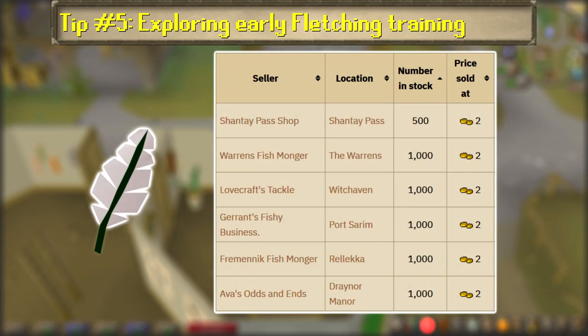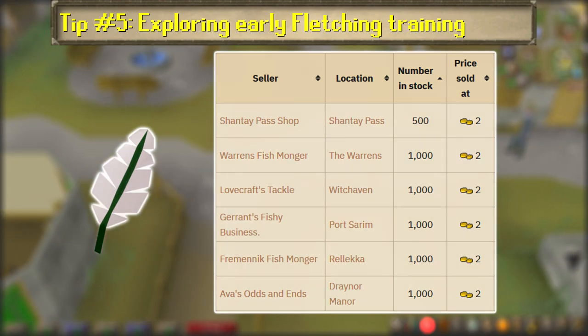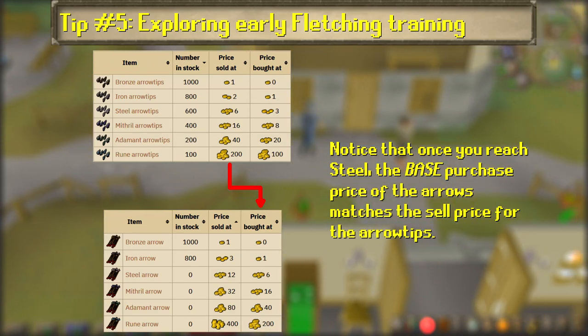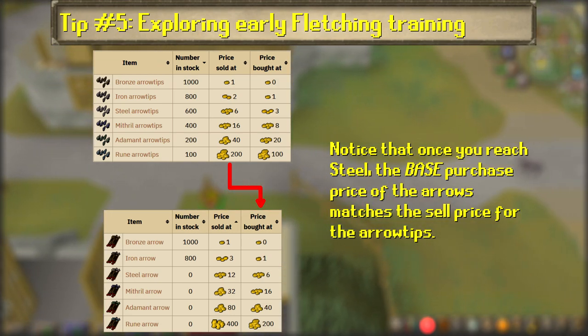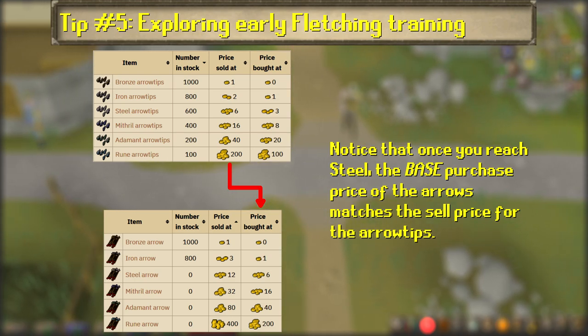After getting the requisite arrow shafts, you can purchase feather packs from a fishing shop and then make your way to Catherby's archery shop to purchase bronze, iron, and/or steel arrow tips for dirt cheap. If you're making steel arrows, you can recoup some cash to continue the fletching grind by selling the arrows back for the same base price you bought the arrow tips for.